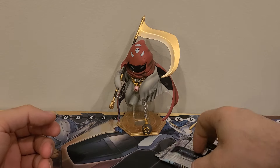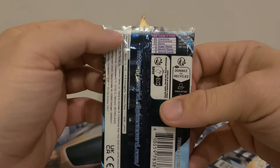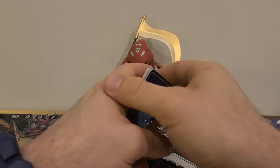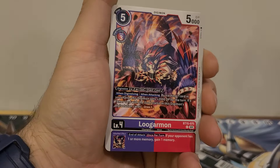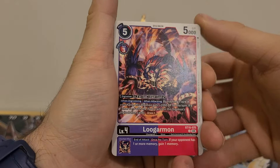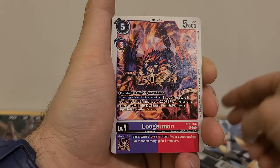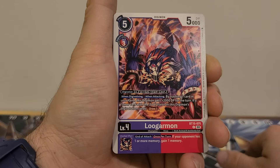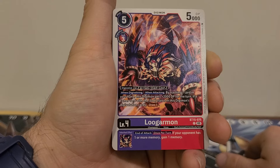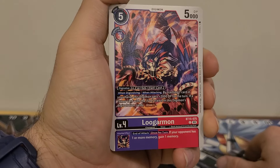And here we're at the final set. We got two packs left — Exceed Apocalypse. We got eight special cards, three Seeker Rares in this one. We got Lugaramon. 5 play cost, 3 Digivolution costs, 5,000 DP. Can Digivolve from purple or red, it is dual color purple-red. Digivolve from level three with SOC in its traits for a cost of two. When Digivolving or when attacking: by trashing one card in your hand, this Digimon gets plus 2,000 DP for the turn. If a Tamer card with the SOC trait is in this Digimon's Digivolution cards, draw one card. Inherited Effect: end of attack once per turn — if your opponent has one or more memory, gain one memory. Kind of cool.